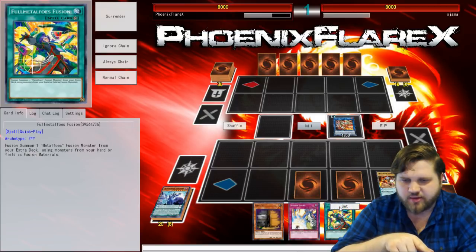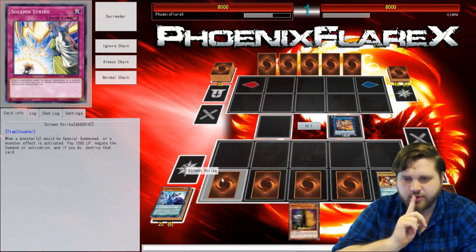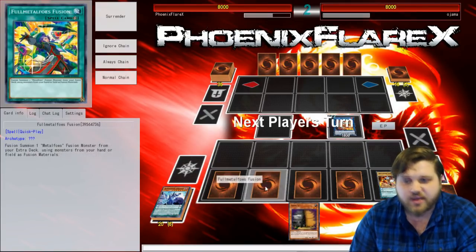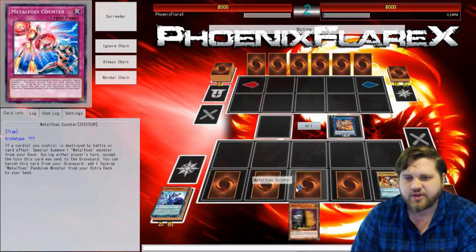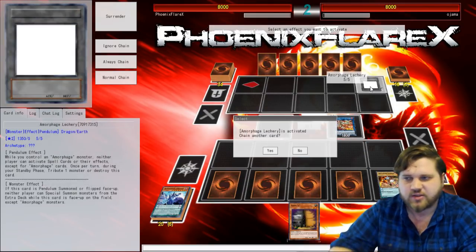Now the thing that I have access to is I can normal summon this, or what I can do is just go ahead and set up another counter, which would probably be for the best because I've also got the thing out here. So I can activate this and set up a counter. I'll use the Stealin, activate its effect, pop the Astrograph, and get another counter from my deck. Then I'll set Strike and set Full Metal Foes Fusion in my other Pendulum Scale, because that's the card I want to use first. Then I have the Maxx C. And if any of my cards get destroyed — specifically Electrum, that's why I left it out here — I can counter twice into two monsters, and then Full Metal Foes Fusion into Alkahist.